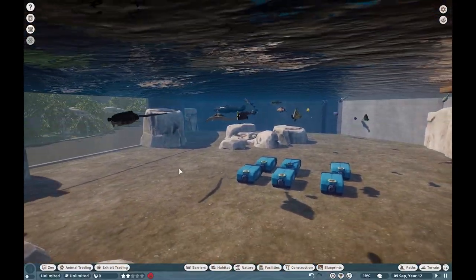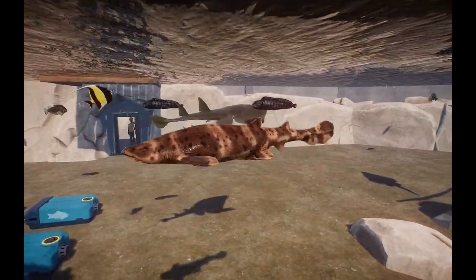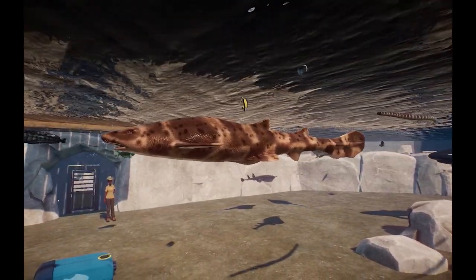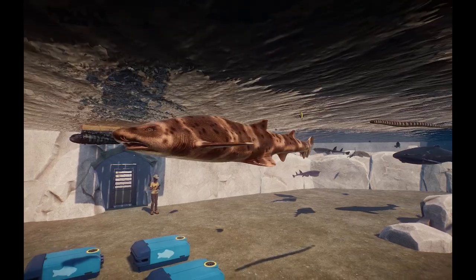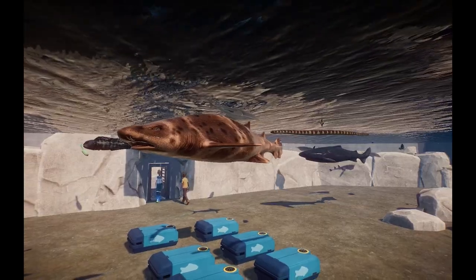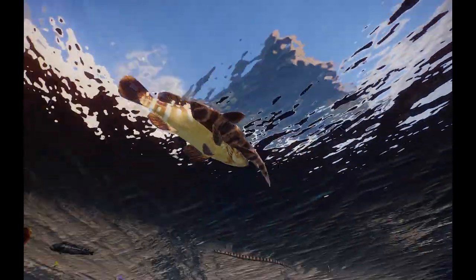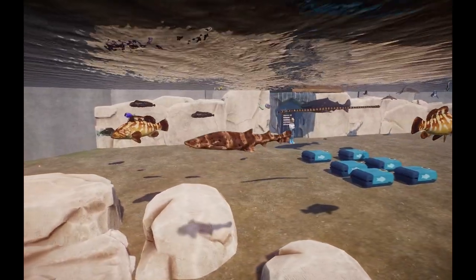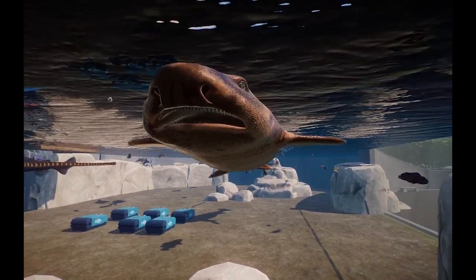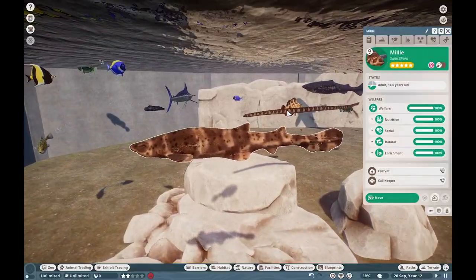We have the Swell Shark. This guy can actually inhale water and become twice the size he is right now — really super awesome morphology. They also have a beautiful texture. These guys are ported from Beyond Blue. Amazing job, Buff Zoo for bringing that one in.